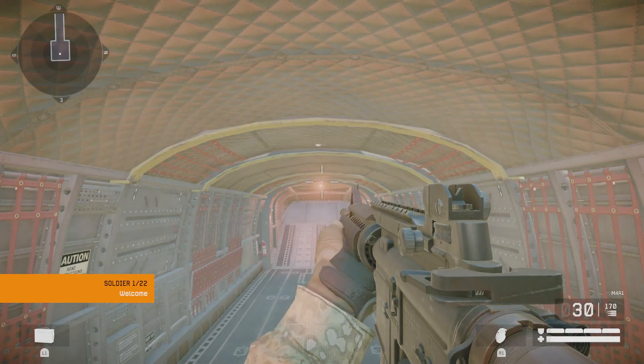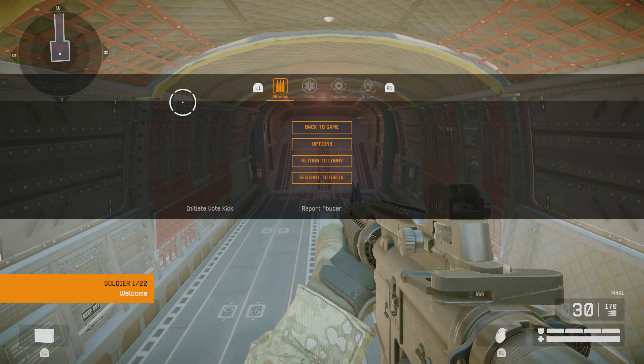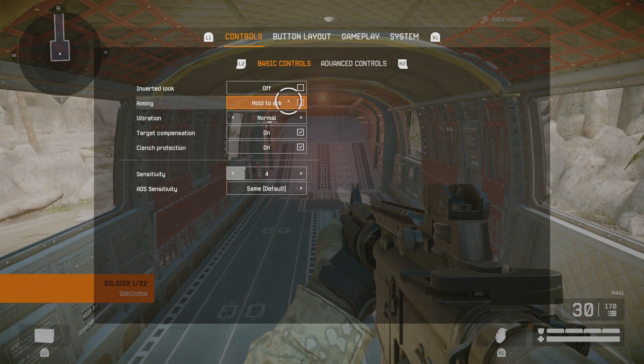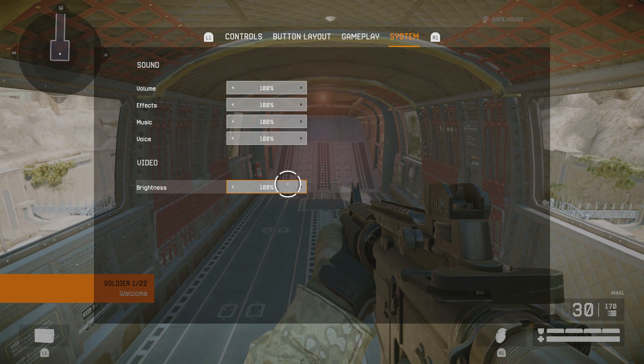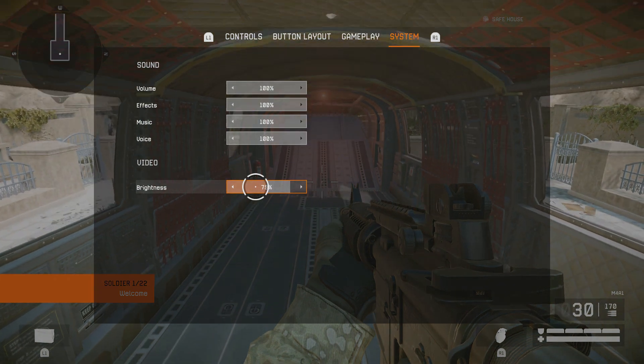Welcome to your first training camp recruit. You will learn the basic combat skills needed to fight against the Blackwood infestation. Movement is your most important ability — a static target is a dead target. Remember that in combat.